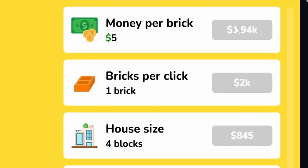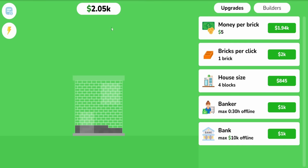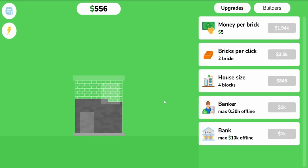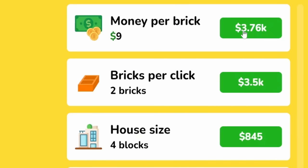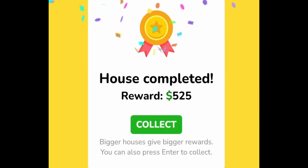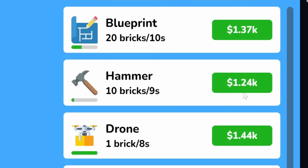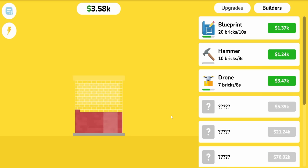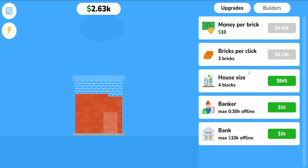Let's increase our money gains to five dollars every brick, and get the hammer to 10 bricks every nine seconds. Now we have two thousand dollars, so we can afford to lay down two bricks every click — this is really speeding up the house production. With a few more increases to the money, bringing it up to ten dollars every brick, we're earning over five hundred dollars for a complete house. Now we can lay three bricks at a time, and we can upgrade the drone because we're getting money to upgrade things pretty quickly. Now the drone can put down 10 bricks every eight seconds.